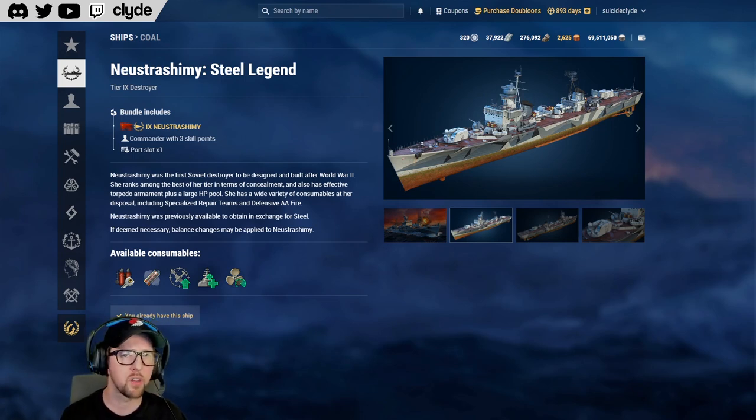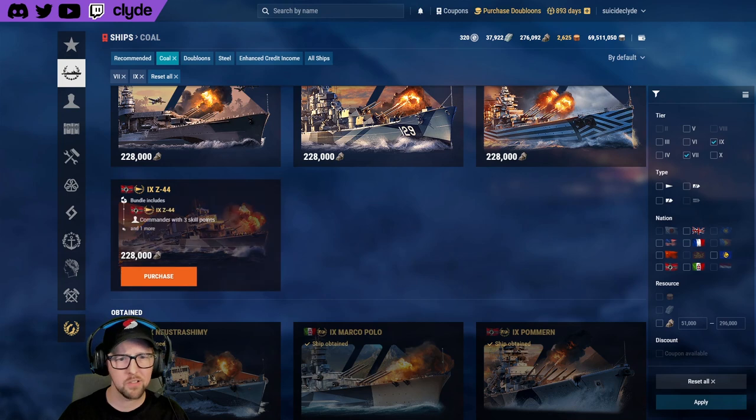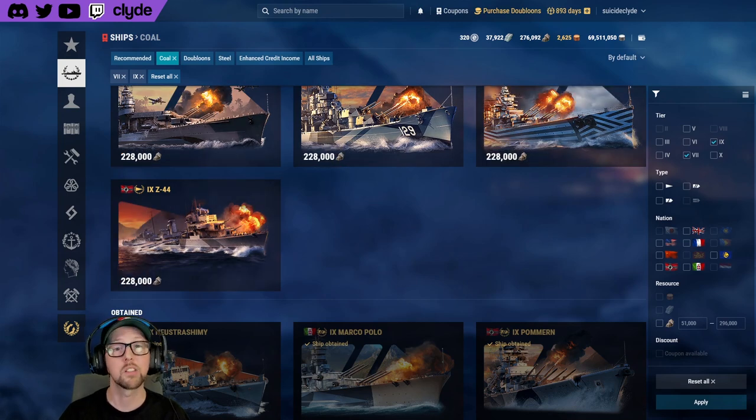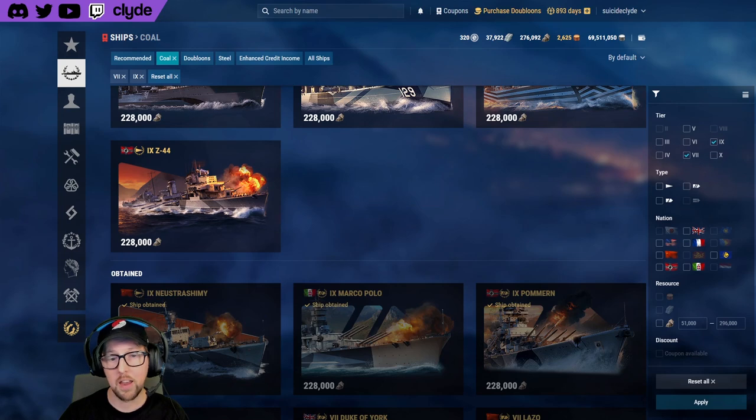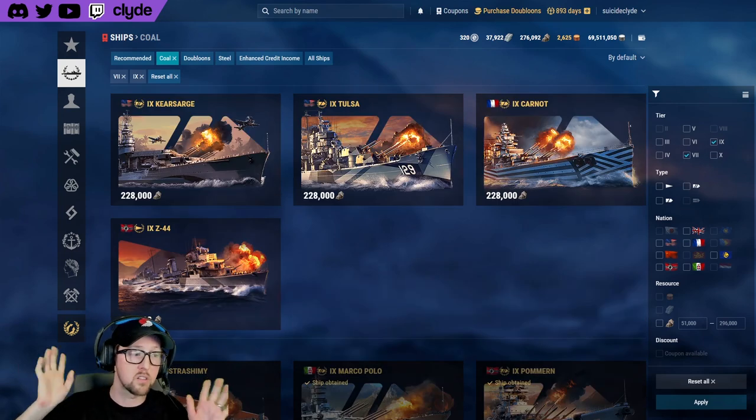If you're a newer player and you don't remember Neustrashimy being a steel ship, you might wonder why it costs so much for just a tier nine ship — 296,000 coal for a tier nine. When we look at other tier nines they're 228,000. The reason it's so expensive is because it used to be a steel ship, and now that it's available for coal they've hiked up the price.